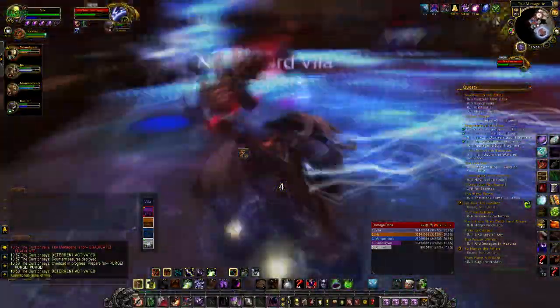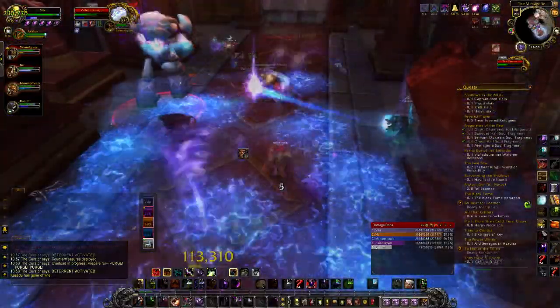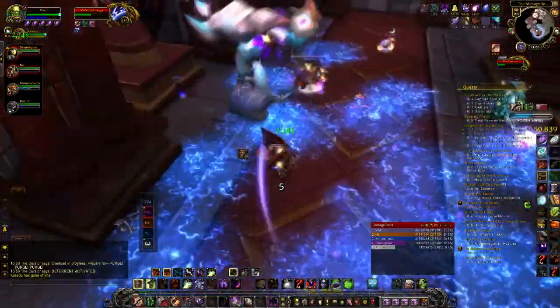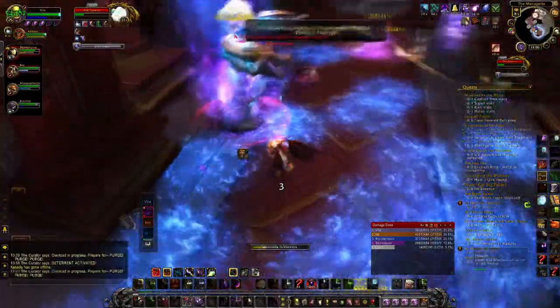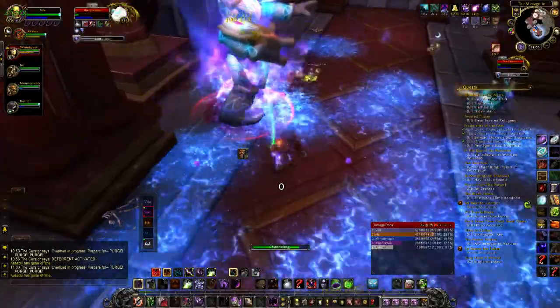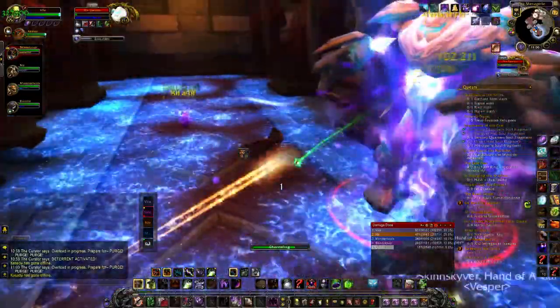This is more or less all there is to the fight. However, when the Curator is out of mana, he will start evocating. While evocating, the Curator takes increased damage and will stop spawning adds. This is when you want to pop your Bloodlust or Time Warp. Most groups will down him on the second evocation.